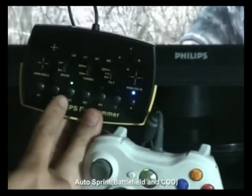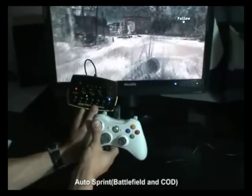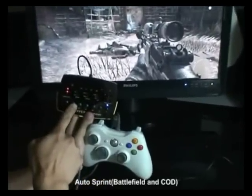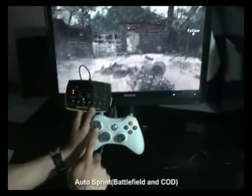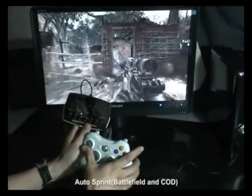First press the P key, then press the M3 key. Press down the analog and push up the stick. You can see the two red LED lights up. Press the M3 key again — it starts to blink. Now move the analog without pressing it. The settings are now complete.